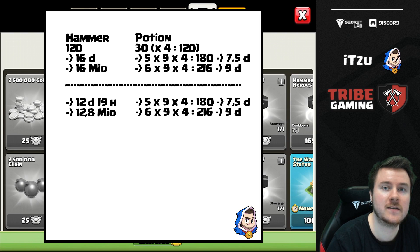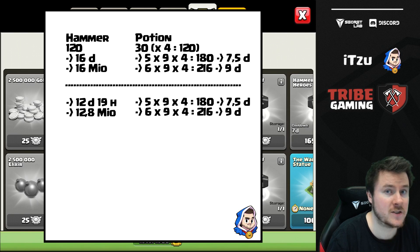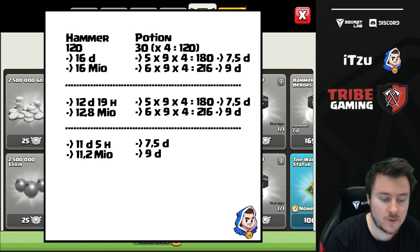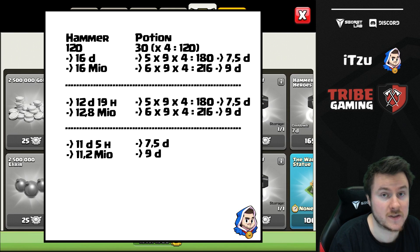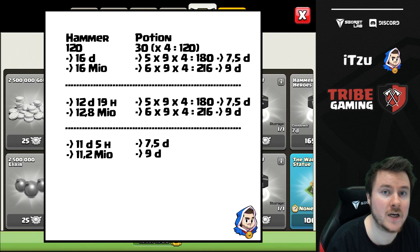In the last few months there's been a recurring 30% boost perk instead of the usual 20%. In December it's likely to be a 30% builder perk. With 30%, the hammer's 16 days drops to 11 days and 5 hours, costing 11.2 million resources. Comparing that with 7.5 days or 9 days from builder potions, the hammer is still the better option — but the gap is narrowing.